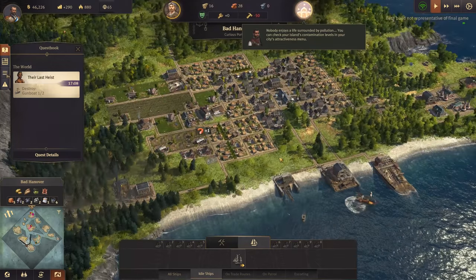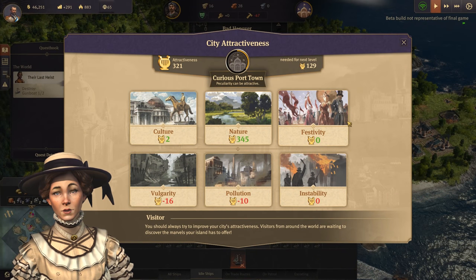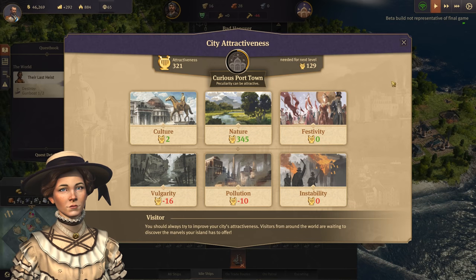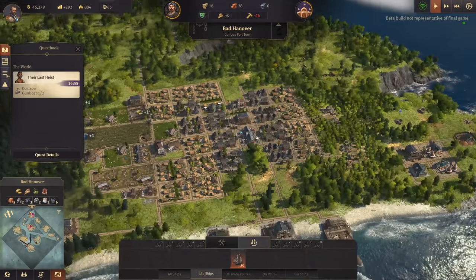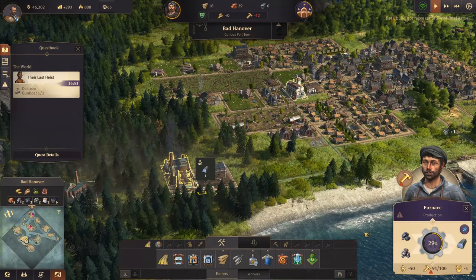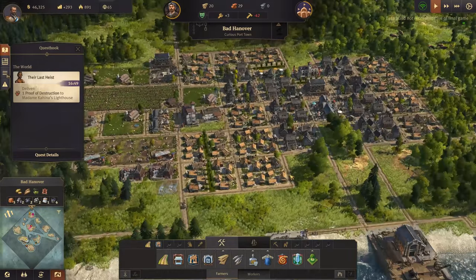Take them down, complete the quest! Victory shall be ours. With so much out there to see, one has little time for homesickness though I do keep pictures in my locket. You've unlocked a hundred workers - wow, yes we need more!